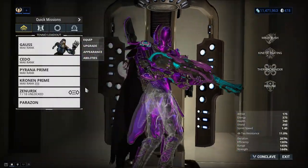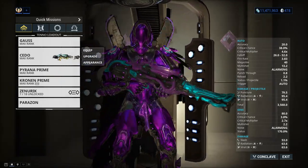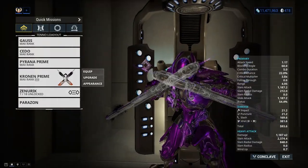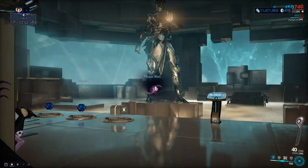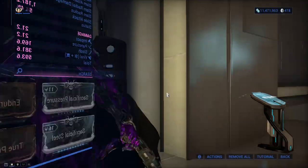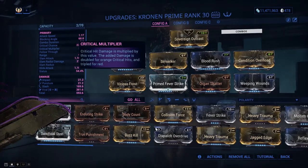Moving on to the weapons, because the weapons are very important here. I use the Cedo — the secondary is not that important. I will be showing you the builds. We have the Kuva Kraken Prime. For my Cedo, I use just a basic shotgun build. And this is what my Kuva Kraken Prime build looks like — a two Forma build.